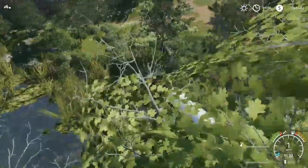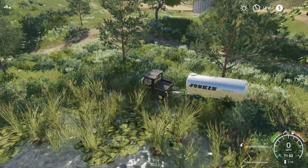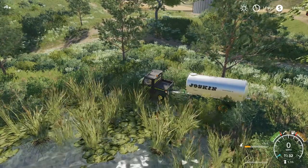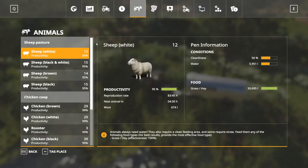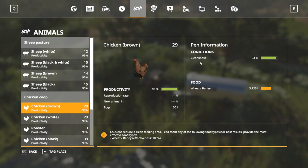Gotta get some more agua because we got a lot of animals to take care of today. So our chicken coop is looking coop-tastic. The small chicken coop holds about a hundred chickens, the large chicken coop holds 400 chickens. If you have a hundred chickens, all they really need is wheat — it's not the best yield.